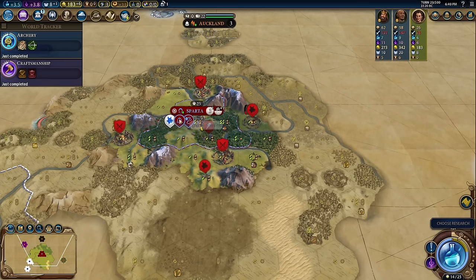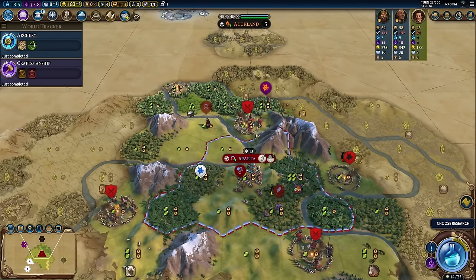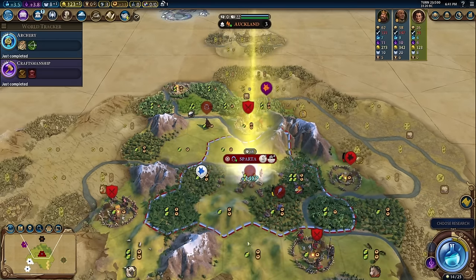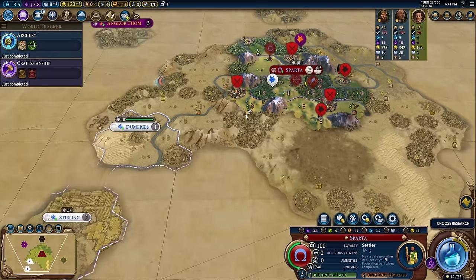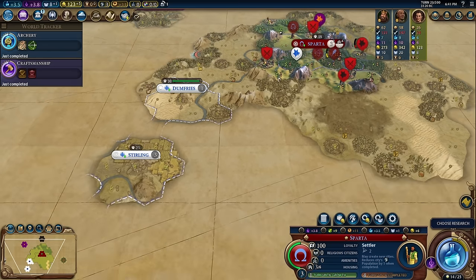Let's do vampires — I've not done a vampire in a really long time, and you're going to get pretty insanely strong. We'll upgrade this to an archer, we'll be good to go. Let's get a Settler and get our unit here.